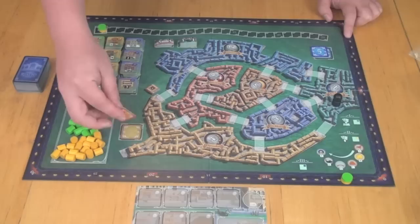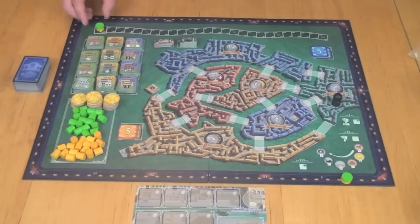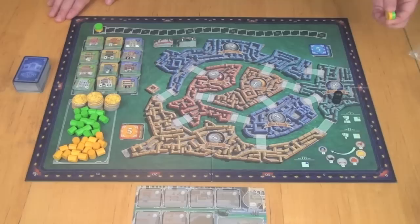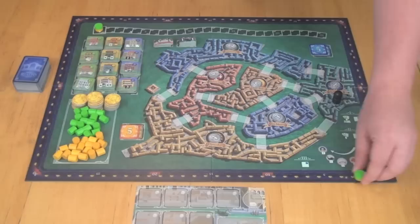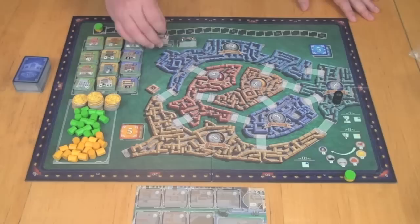Each player has two tokens on the board: one on the doge track, which determines turn order and breaks ties, and one on the scoring track. The scoring track is perhaps one of the hardest-to-read I've ever seen — the numbers are positioned between the lights, not on the lights. So when you have three points, you're between two lights at the position where the moon is. It just makes it very hard to count — one of my least favorite things about this game. We also have bridges and gondolas with points on them, which I'll cover shortly.